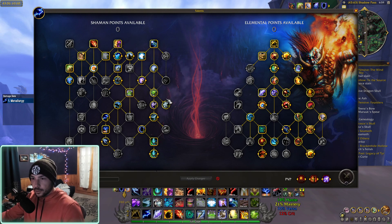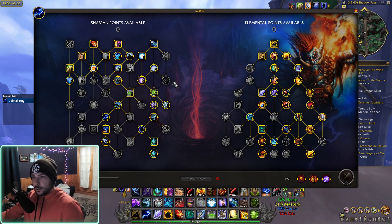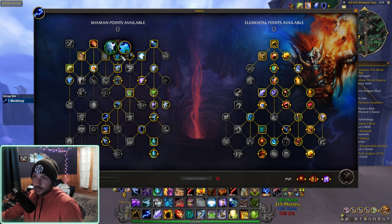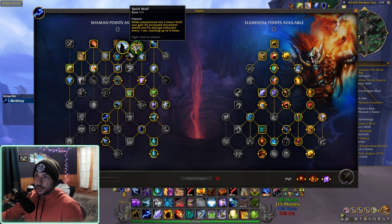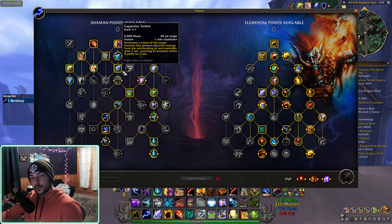This is the build I like to run and I'll tell you why. I'll also tell you some other builds I may be running when Season 1 hits. This build is really nice because I get some extra defensives through Astral Shift and Spirit Wolf. This build is primarily for Battlegrounds right now, but I'm going to be changing it around for Season 1 for Arena.